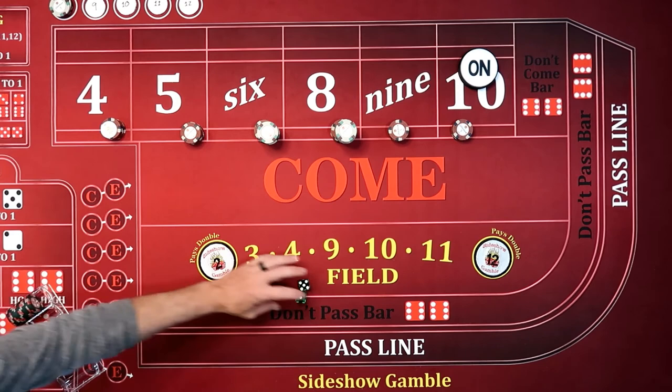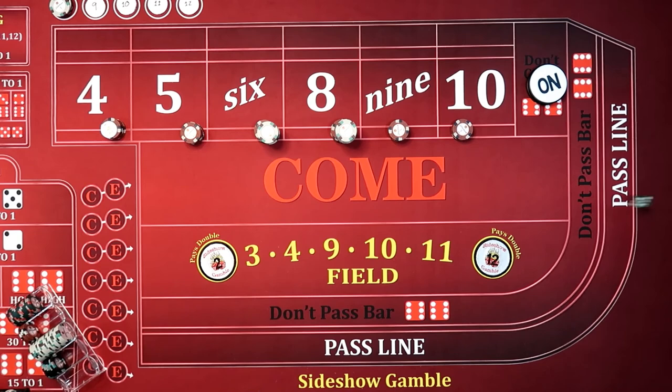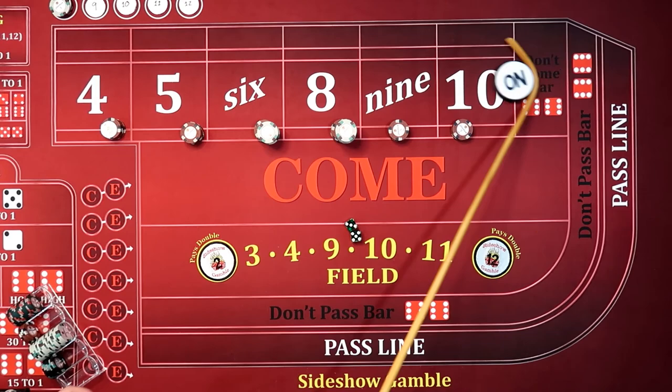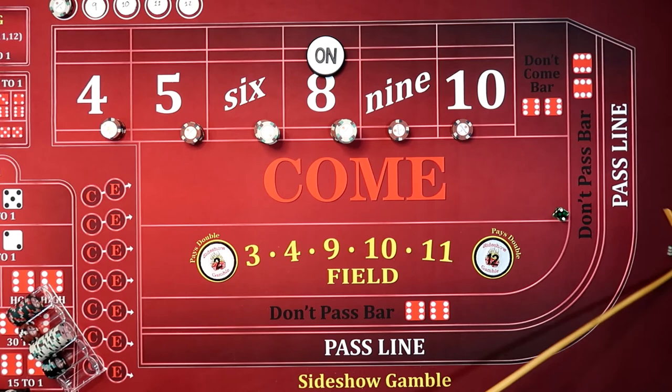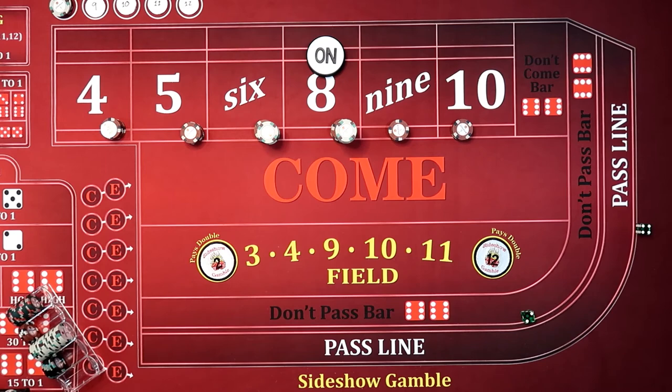Now we're waiting for that seven. They hit the point — doesn't matter. We don't care. We're waiting for another number. Five, three, eight. They're back on the eight. We've got a hard four. Five, four, nine. They could go on a massive roll. Four, two, six. Six, one, seven. They may have hit that eight — but regardless, we hit a nine then hit the seven. Now we're back off.